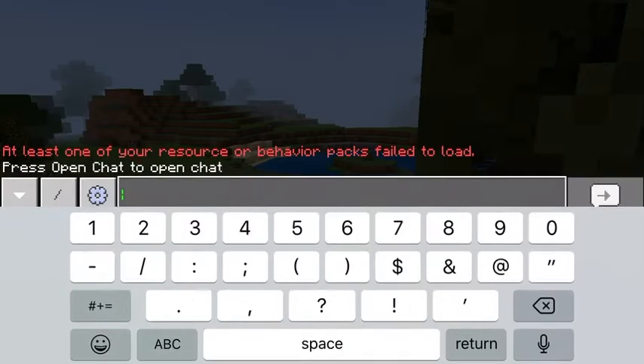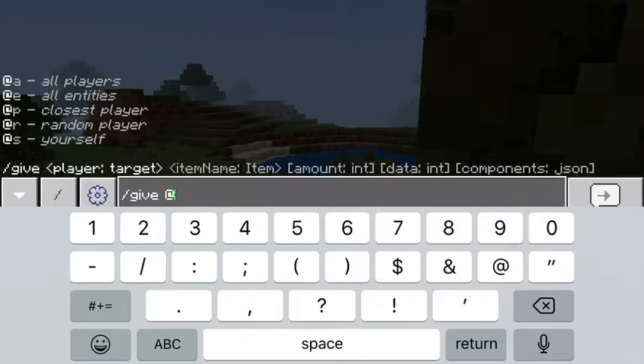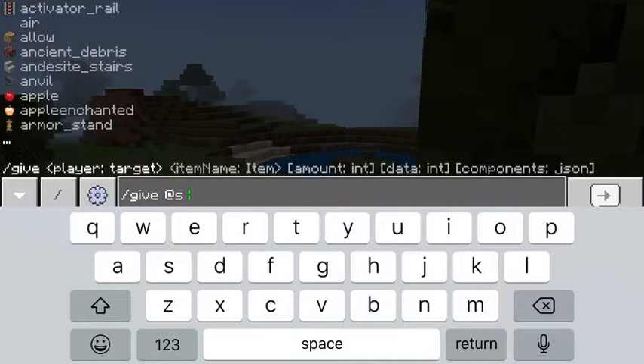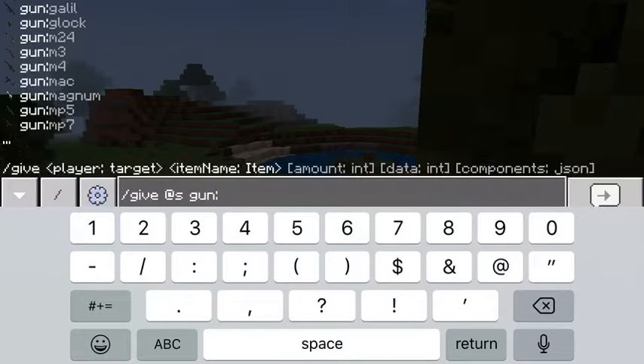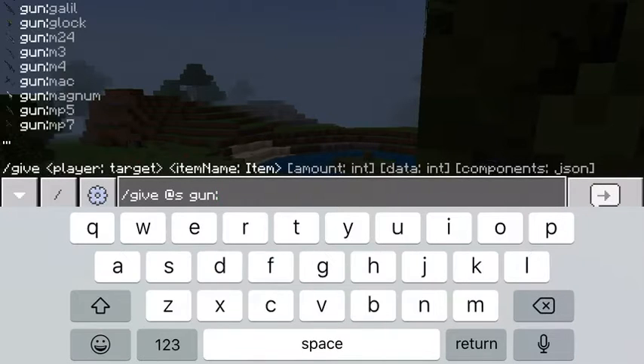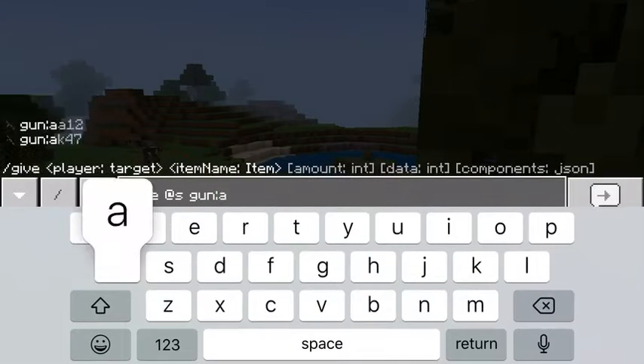You have to use admin commands - you put a slash, then 'give' for yourself, then the gun name. As you can see on the top left you can see all the guns. I'm going to get the AA-12.